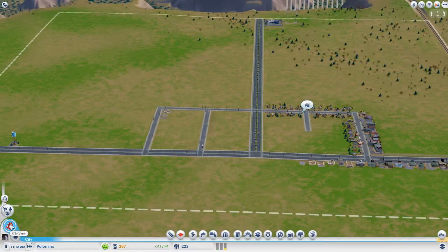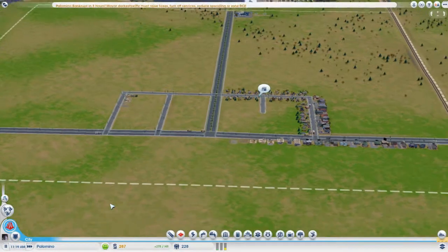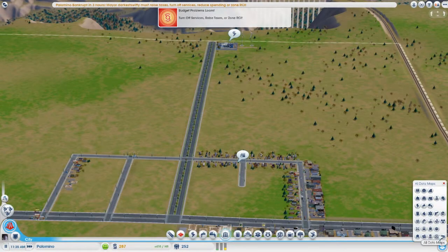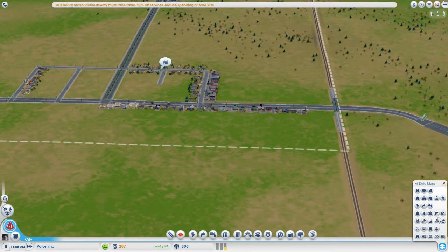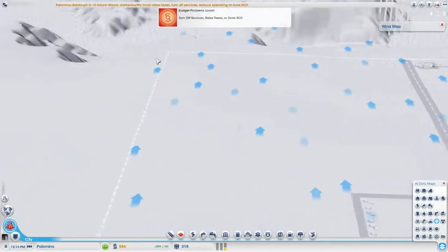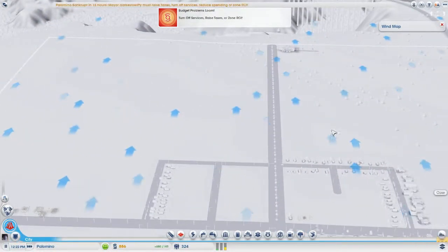What's this about? We can't have a city view yet. They want an industrial command. Which way is the wind blowing? Let's have a little look. Wind is blowing that way, so we can have all of our industrial in this corner over there, which is perfect.